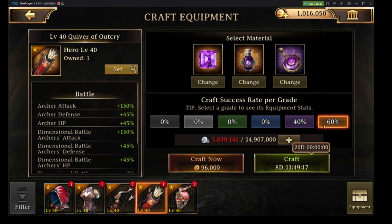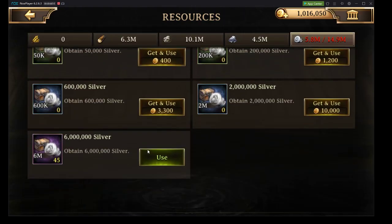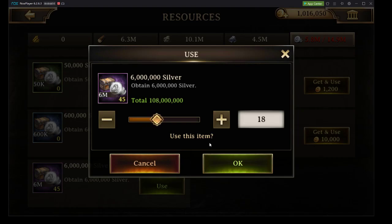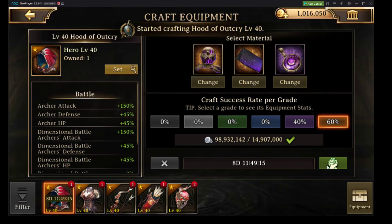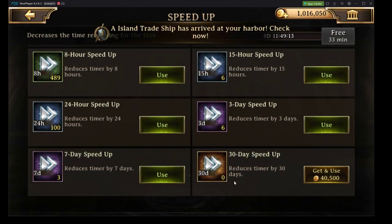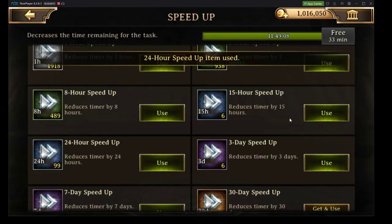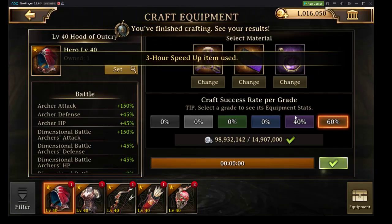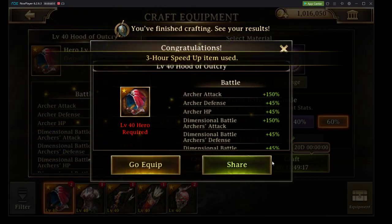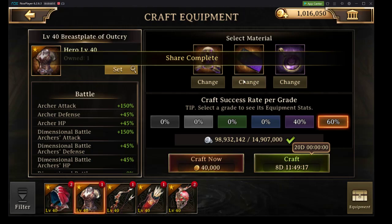We're going to start with shared materials first, left to right. This is going to eat up a lot of silver, so I'm just going to open up a bunch — 108 million silver open. Let's craft. Hit help, hit speed. This is done and we got Immortal. Perfect, this is what we want. We took a risk but it worked out.